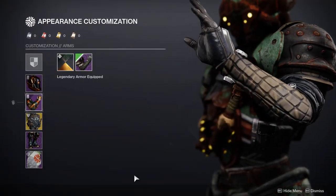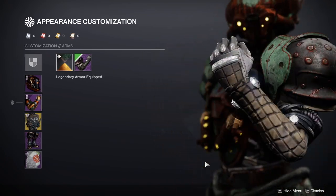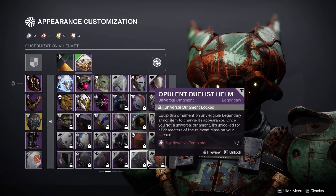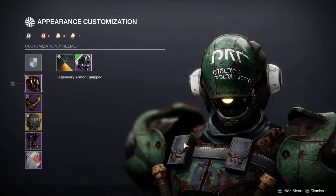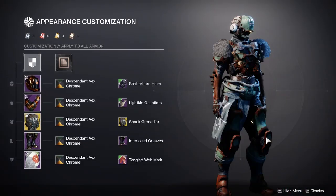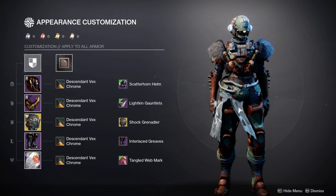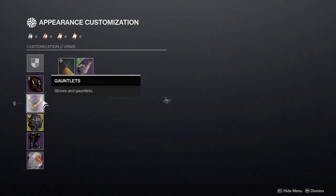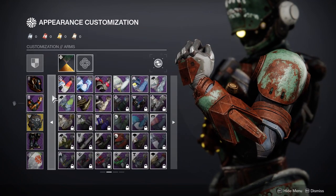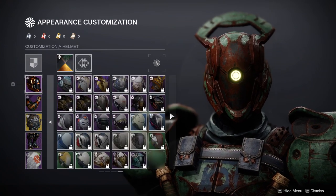The helmet looks super dope. For arms we have the Scatterhorn gauntlets — I did not think I would like these arms as much as I do. If I'm being honest, I love the Scatterhorn helmet more; it's just so fire. I did try to use it but there's no fur to go with literally everything. The arms are very fallen-looking, and fallen for me are scavengers, which is why I thought about it.